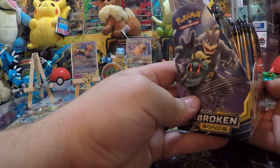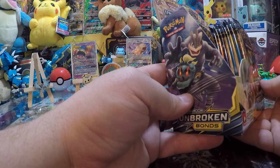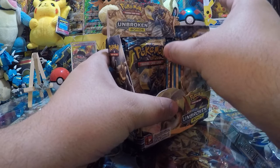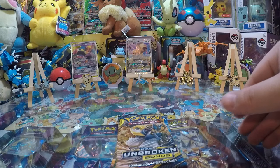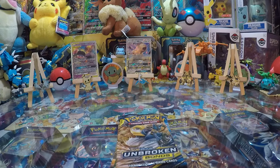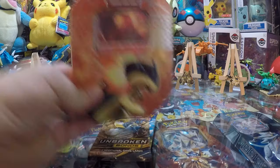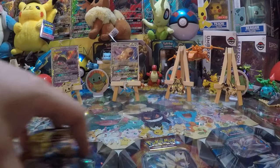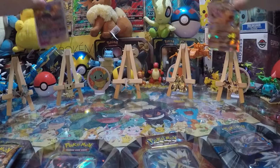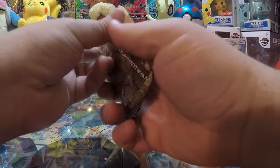All right, first mate you can grab what you want. I'll grab these three from the other side. My Typhlosion — that's my favorite one! It's right there underneath the desk. All right, so first mate's pile, captain's pile — let's get on with it.